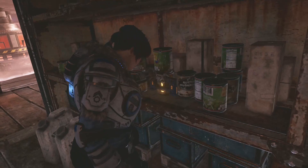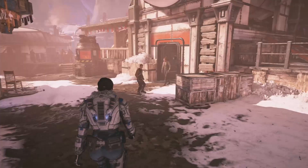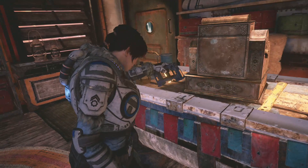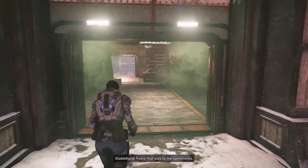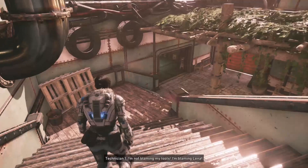Continue on along the path where a boy will call you a fascist. Where the boy is standing when you first see him, there will be a large concrete block with your next collectible behind it. Then proceed down the road where the boy's mother pulls him into their house. Immediately turn left and go into the store where you'll find one component and your next collectible. Then proceed onward down the path and enter the mechanic shop where you'll find a collectible on the wall in the middle of the room on the left hand side.